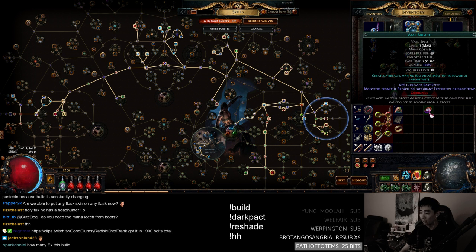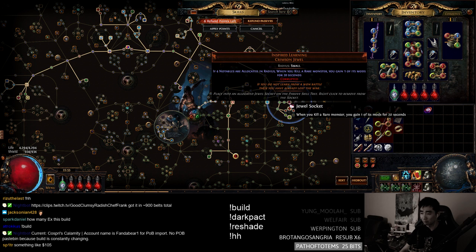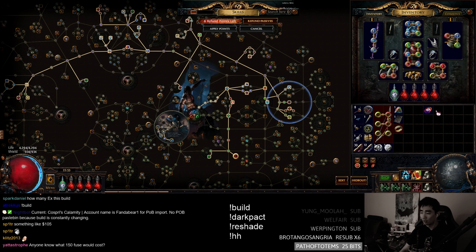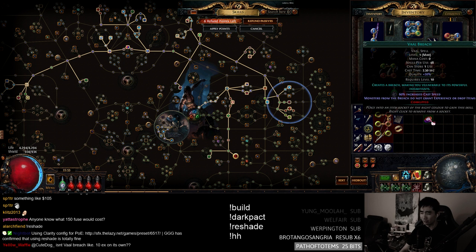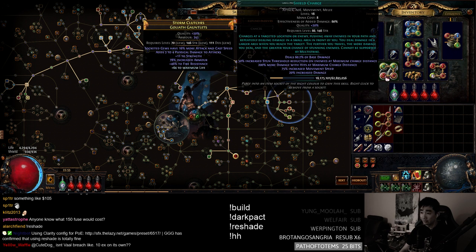The Vault Breach helps that way. Also, I have an Inspired Learning here, and a Headhunter. Before the Headhunter, Inspired Learning was giving me decent buffs from all the rare mobs spawning in from the breach — kill them, get a little bit of extra damage. You'll never run out of Herald of Thunder procs with Vault Breach, because it's a 6-second rolling buff. Vault Breach keeps it up and keeps your Herald of Ice going as well. It's a really expensive gem — this is why I can't fully recommend the build.